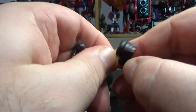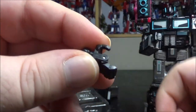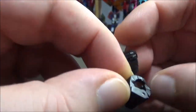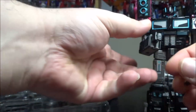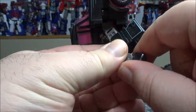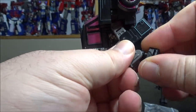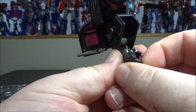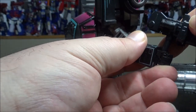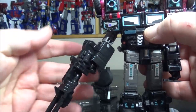Next up we have new fists with articulated fingers, which is interesting and pretty cool. To replace them you just spring them off like this - you have a ball joint, remove the old one, plug in the new one. Now you have the open hand that opens. You can hold the gun again, but the arm is still the problem, not the hand.